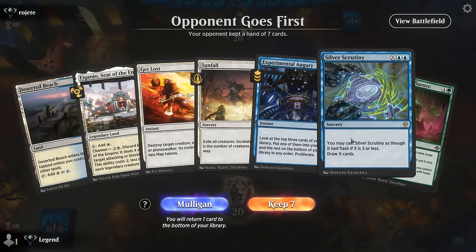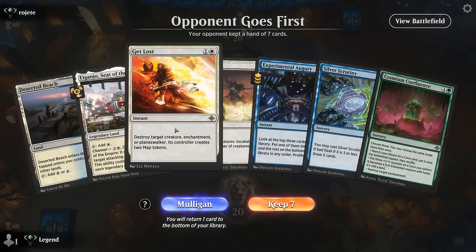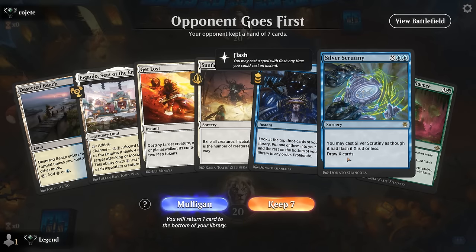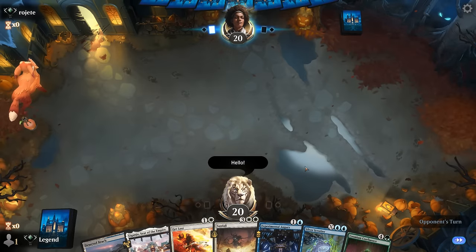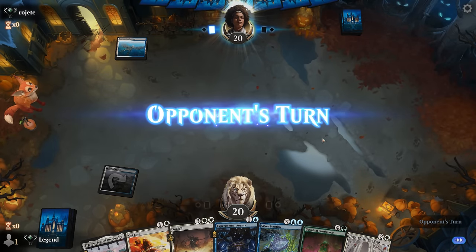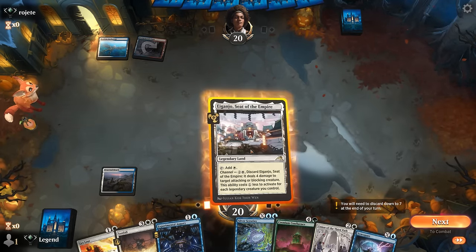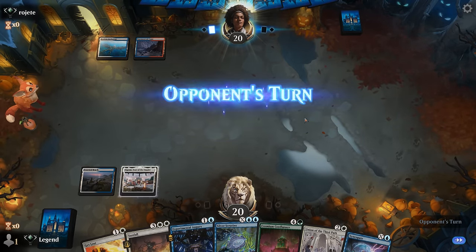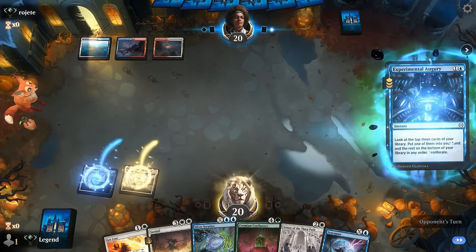Game five: we're on the draw with a slow but powerful hand. If we can hit our land drops with Augury, get to Confluence or Sunfall to wipe the board, and then Scrutiny to take over — we'll try it. The opponent is also Blue-White. If it's a control deck, counter spells like Syncopate are important, hitting land drops is important, and our creature land, especially once we copy it with Doppelgang, can help close the game.